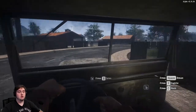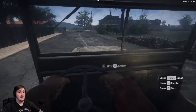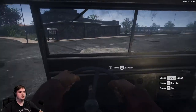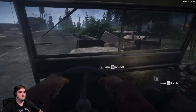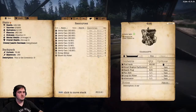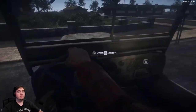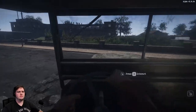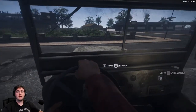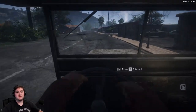Things that damage your vehicle include running over zombies and running into things, and it does happen pretty fast. Let's just run into something to see what the damage does. That little bump took us down 2%, so you've got to be pretty careful not to destroy your vehicles. Running over zombies and other things like live animals in the road does 1%.